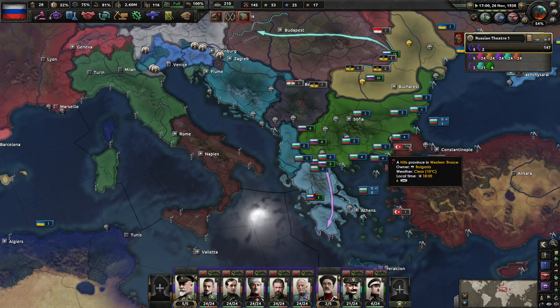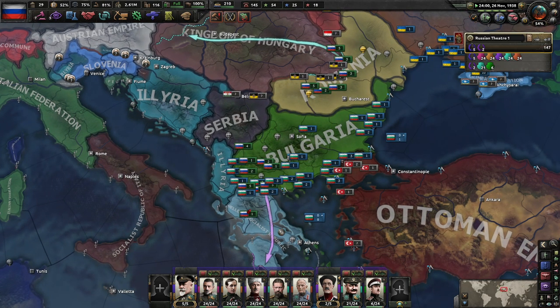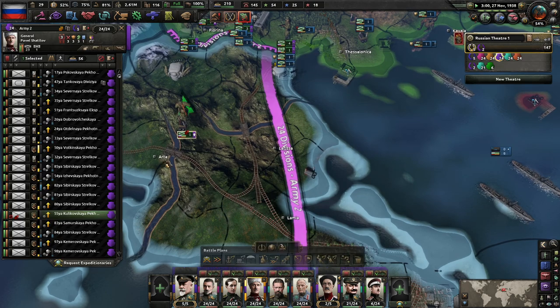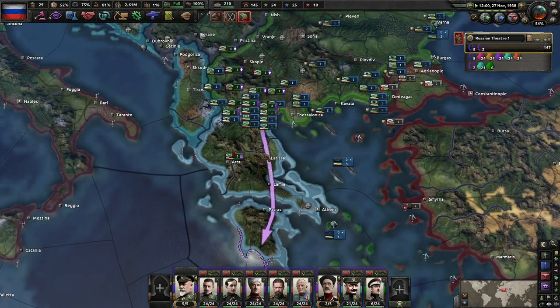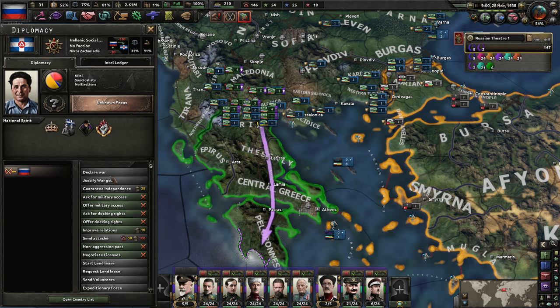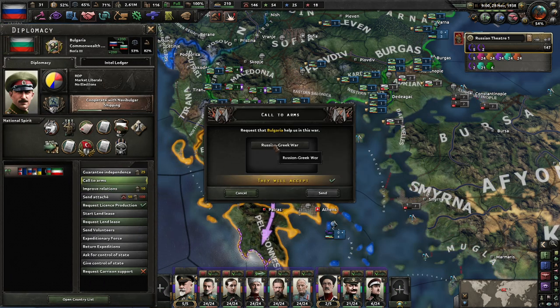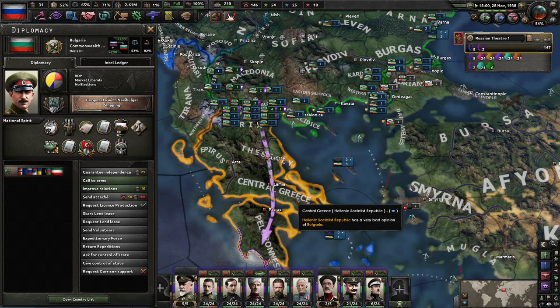Oh, so then turn up TV bug. Fantastic. So there you go, Serbia, you get a little bit of land. Greece, on the other hand, gets to get killed another time. I don't think they'll join any faction. Like, what the hell were they expecting? What did they think was going to happen here?